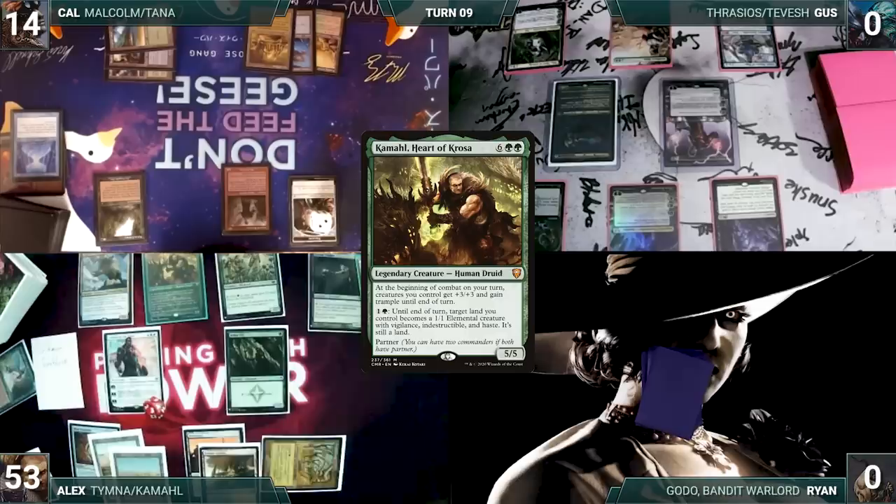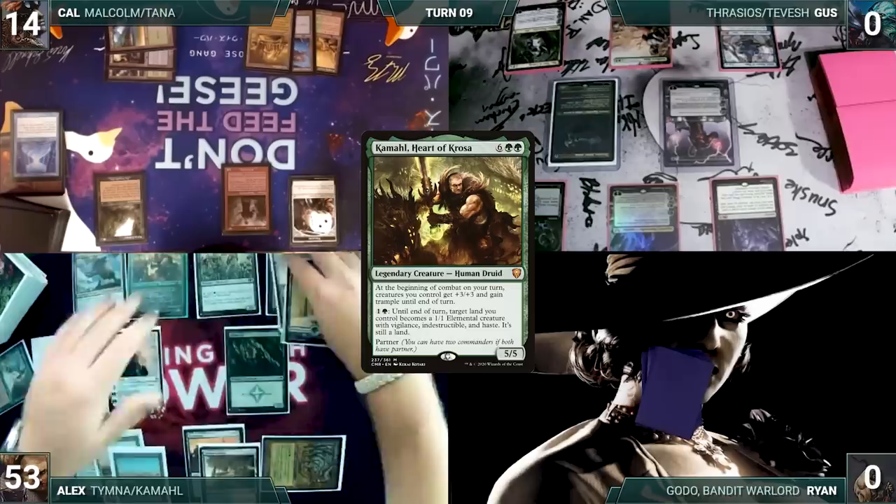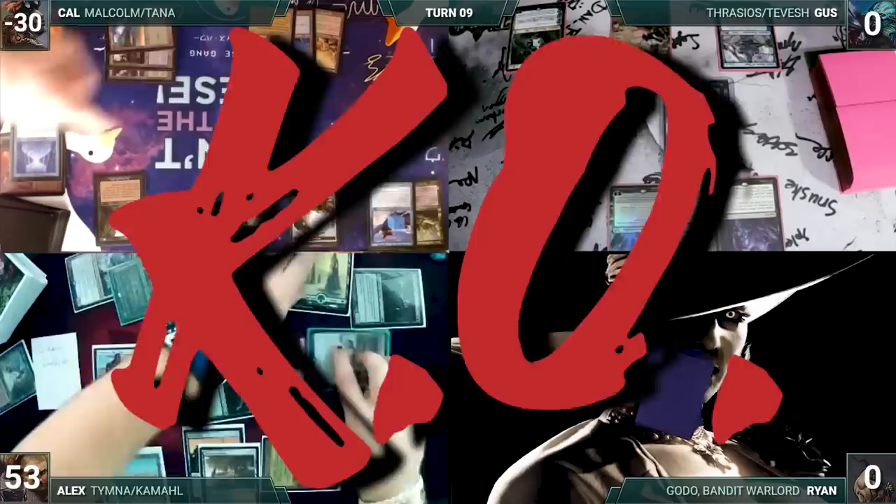Alex draws and activates Kamal, animating three lands. He moves to combat, and Kamal triggers, giving his team plus three, plus three, and trample. He attacks Cal with everything, killing him and winning the game.